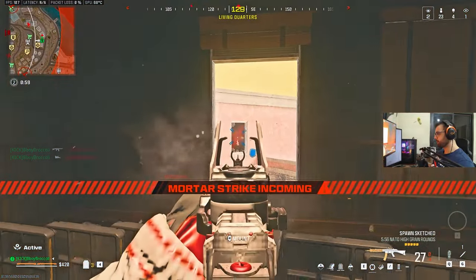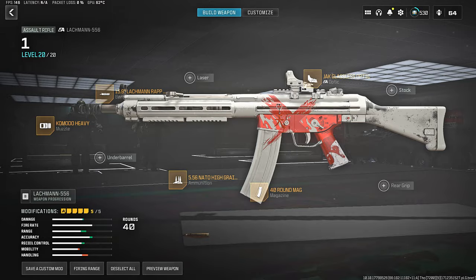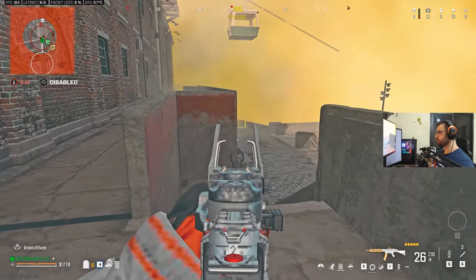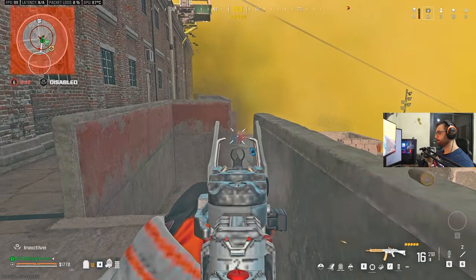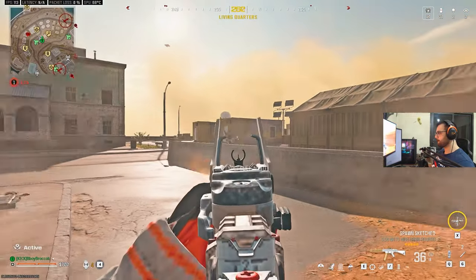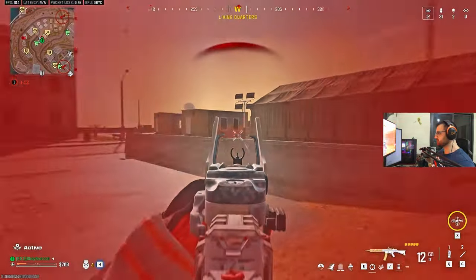For the mid and long range meta we have three weapons. Starting off with the Lacman 556 from Modern Warfare 2 — it already had a great rate of fire and now its damage got buffed. By adding Modern Warfare 3 attachments, this weapon becomes a laser beam at mid-range, making it one of the perfect options for Rebirth Island.